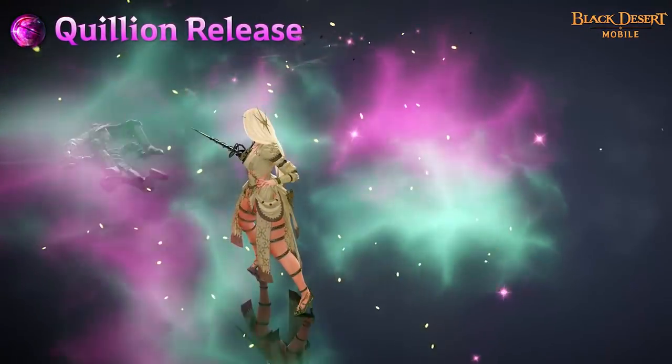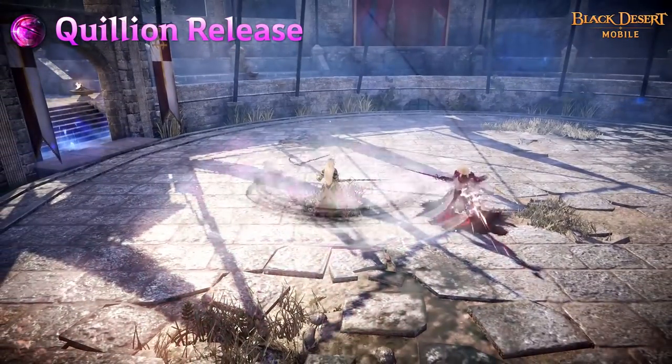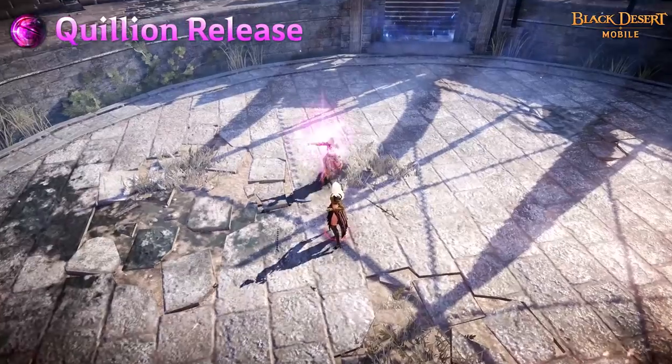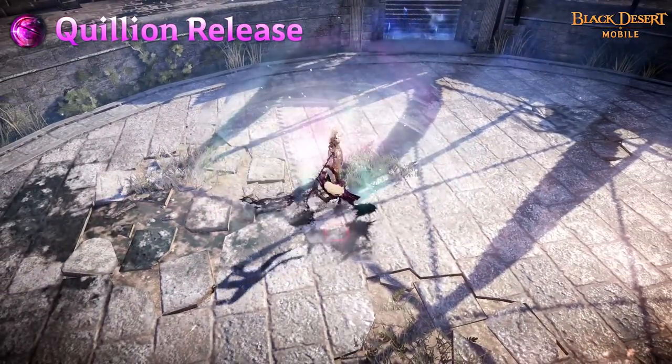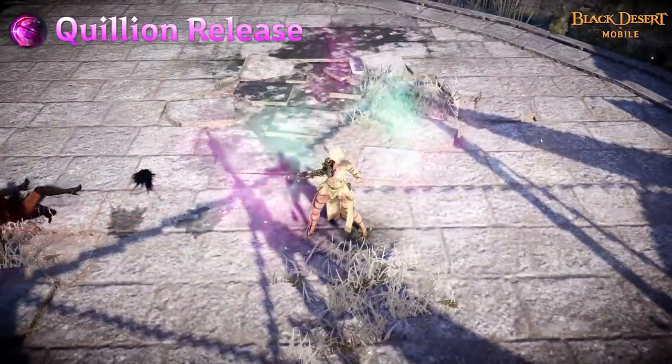Quillium Release is a skill where Eclipse slashes multiple enemies with her charm. The last hit knocks down the target and increases Eclipse's AP for 10 seconds. Eclipse's charm will also float around her and attack nearby enemies after the skill is used.